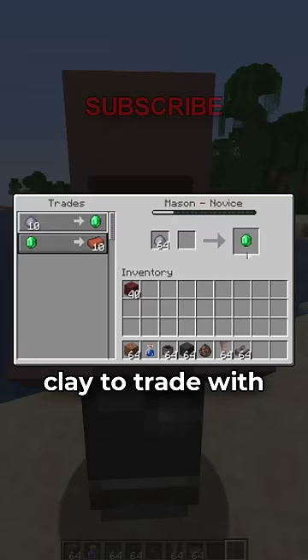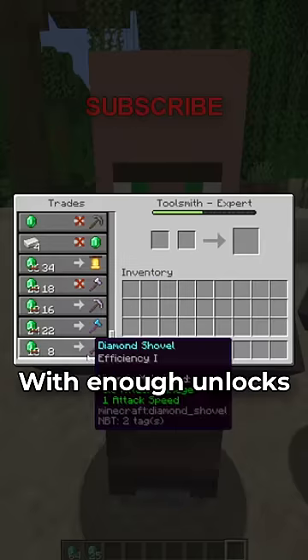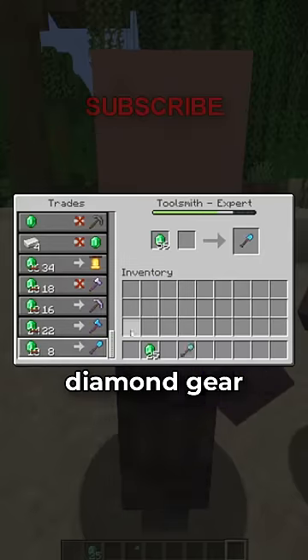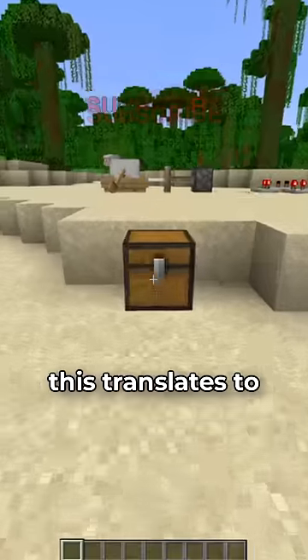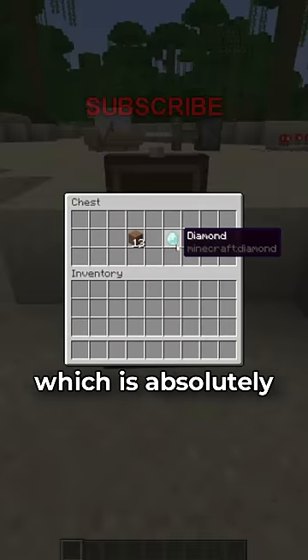But you can use this clay to trade with villagers for emeralds, and use those emeralds to unlock villager trades. With enough unlocks, you can buy diamonds and diamond gear with these newly acquired emeralds. This translates to roughly 13 dirt equaling 1 diamond, which is absolutely insane.